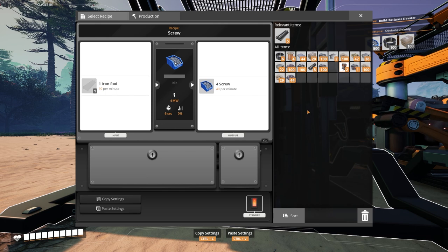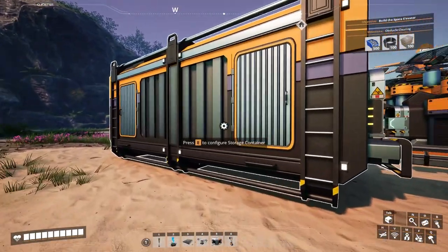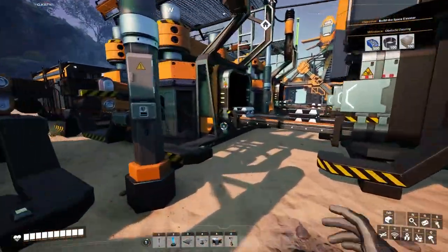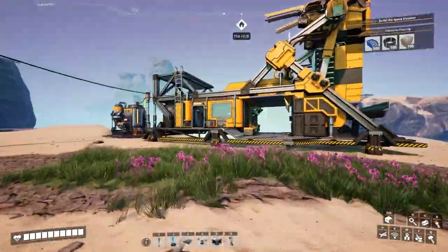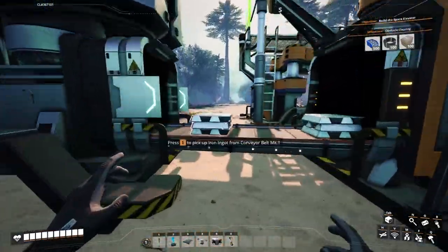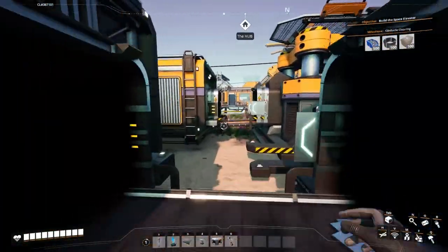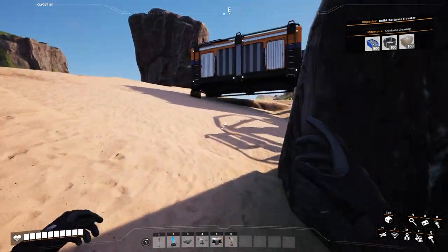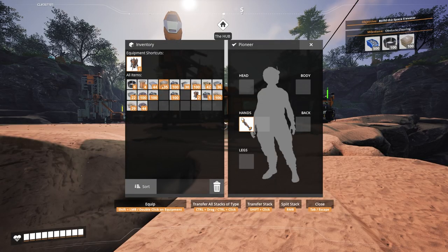Make some screws. Those are really slow. We need 500 screws — so many. 40 per minute though, so we're just going to manually load this thing for now. Run up here and get some concrete — going to need it. That is the concrete that we need, and a cable.